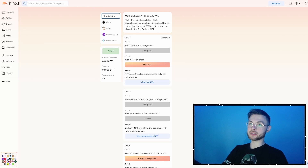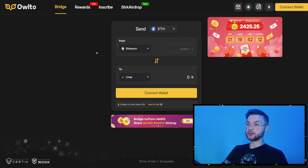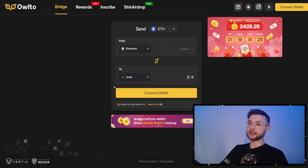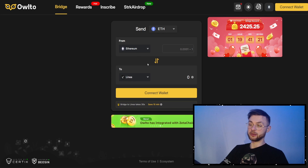Another bridge you can use is All2 — a really simple and cheap bridge. When bridging from Ethereum to Linea you won't be paying as much as on the official bridge. Fees will be somewhere in the Layer Swap and Orbit Finance region, probably around $2–$3. You can also bridge from other chains and bridge other tokens as well — try to experiment with it.